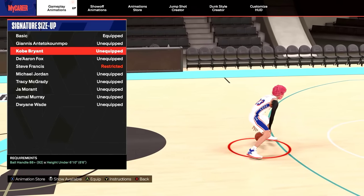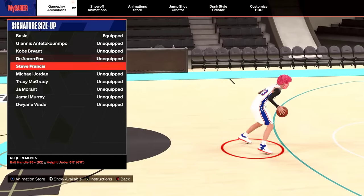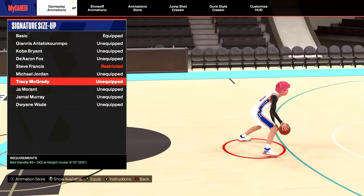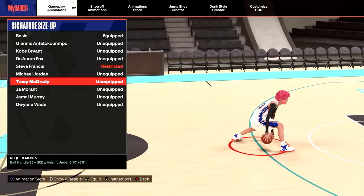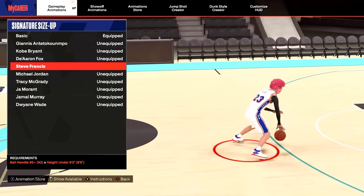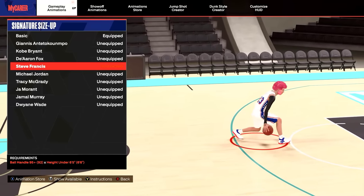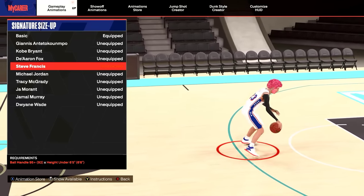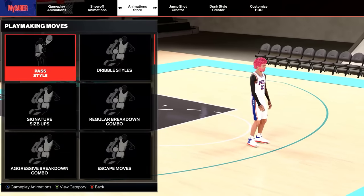For your signature size-up, if you are 6'5 to 6'9, De'Aaron Fox has that super fast front cross, then there's Dwayne Wade, and the one I personally use right now is Tracy McGrady. If you are under 6'5, Steve Francis is the best one by far — it was the best in 2K23 and it will be for all of 2K24. It is super glitchy. If you do not have a 95 ball handle, which I know is very expensive...